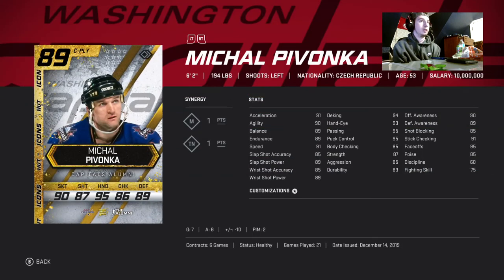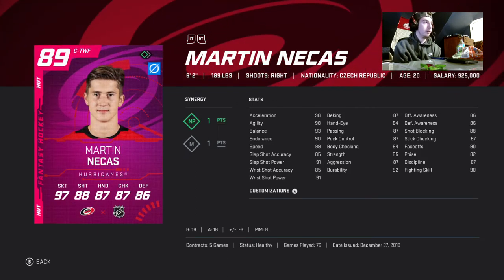Next up we got Michael Pfanka — he's getting 95 face-offs, 91 speed, a little bit lower on the shot, but he's six foot two which is very hard to get for a center nowadays. Very good offensive awareness and great hands — 95 hands. He is only 75k.